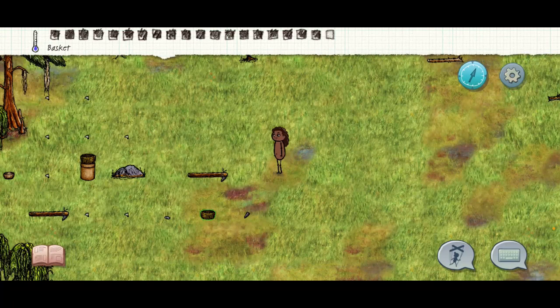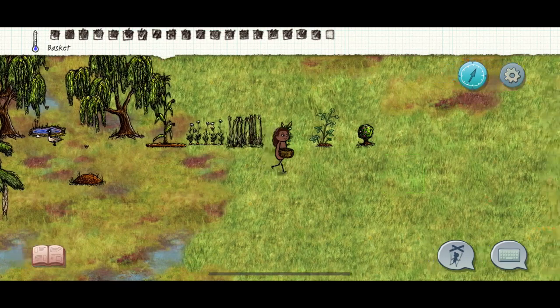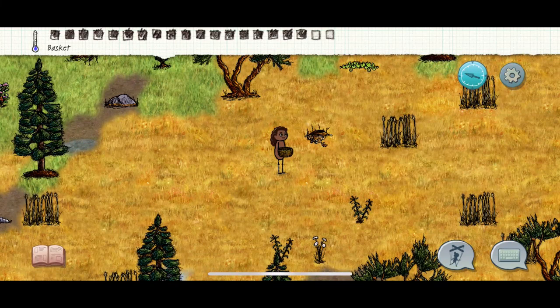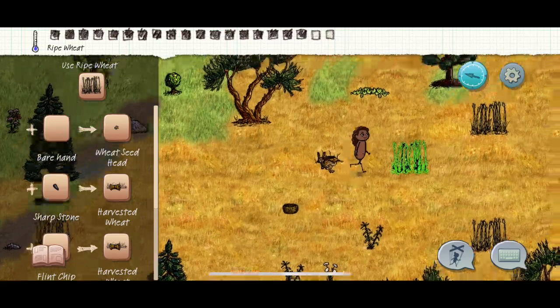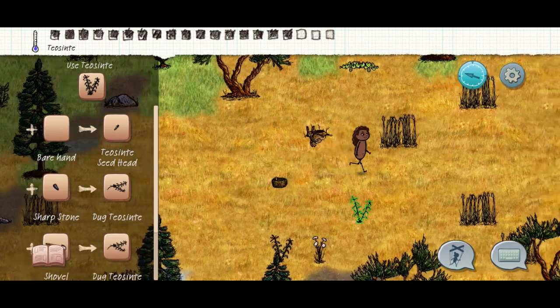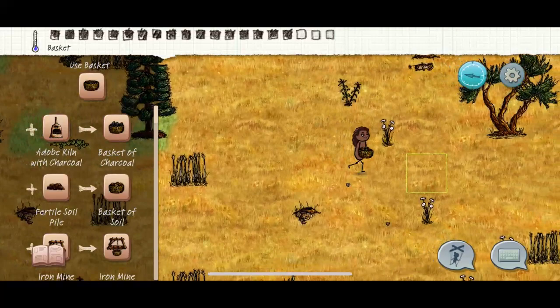Now that you've got your basket and your hoe, we're off to look for the first items. We can get three of them - carrot, corn, and wheat - all in what I call the rabbit biome. Mine is east so we'll head here. I call it the rabbit biome because this is where you'll find all your rabbits. Take your book out and it will tell you what everything is. Right here is wheat - if you pluck it you get a wheat seed, put it in your basket.